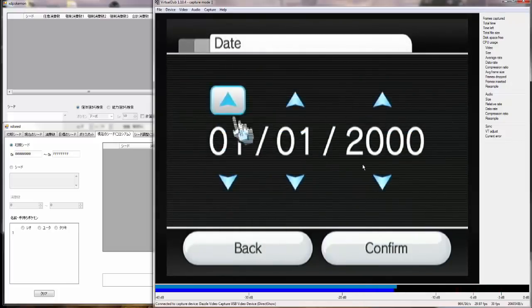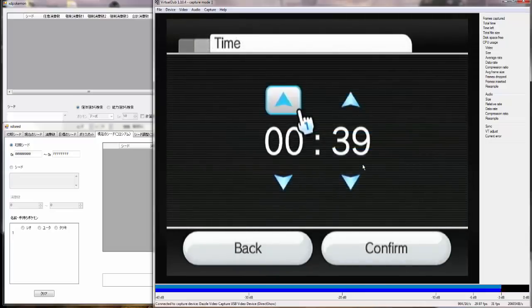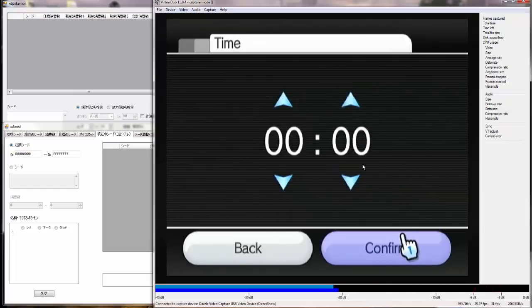So make sure the date and time is set to 1-1-2000, and set the time to zero. Now for my other Colosseum videos, just check out the normal Shadow Pokémon guide, which will have no advancements. You could also check out the Snagem Hideout guide, because I think this actually is a little bit easier than that, but they operate under the same circumstances.